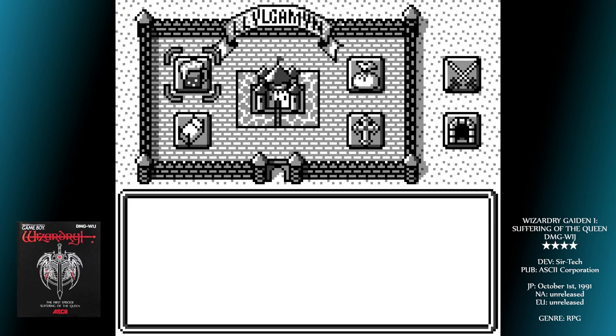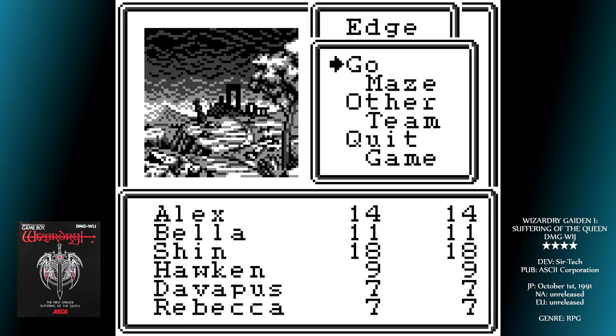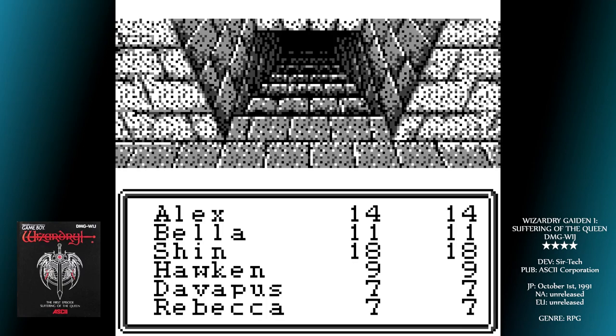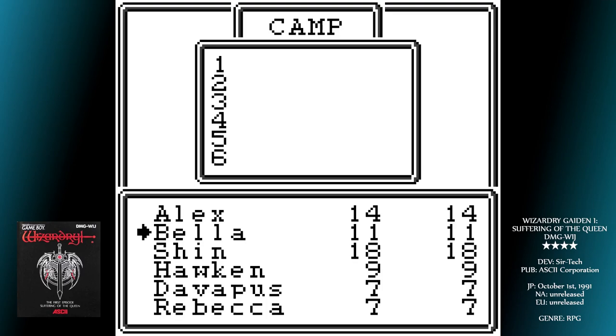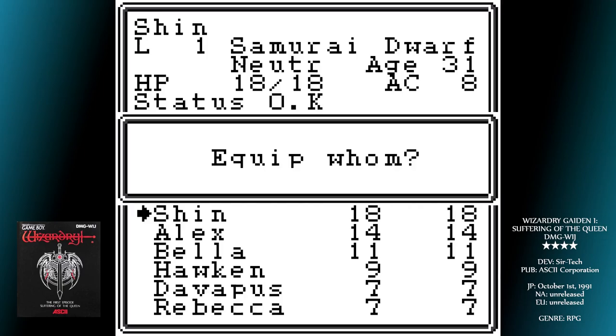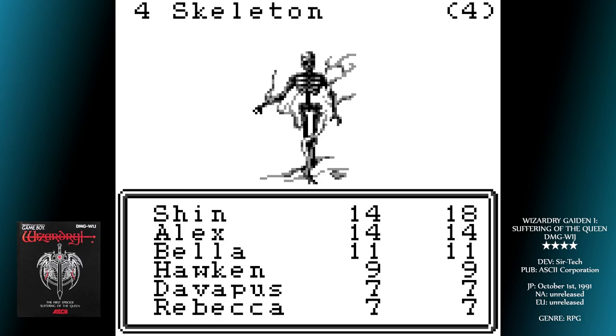Not only does alignment decide whether characters can team together — you obviously can't have good and evil in the same party — but certain classes can only be populated by certain alignments. Samurai can only be good or neutral, ninjas can only be evil, and so on. Once you've created enough players, go to Gilgamesh's tavern to sign them up. Afterwards, the castle in the middle of the screen will be your go-to place for quest advancements. Once you find out what the queen wants you to do, the bottom right icon will take you to the dungeon. It turns out that Taros is conducting illegal experiments in this dungeon, and Princess Sorx has gone missing. Our quest thusly begins.